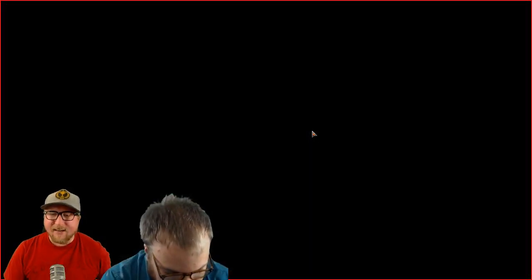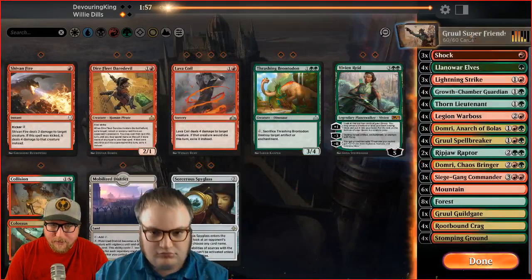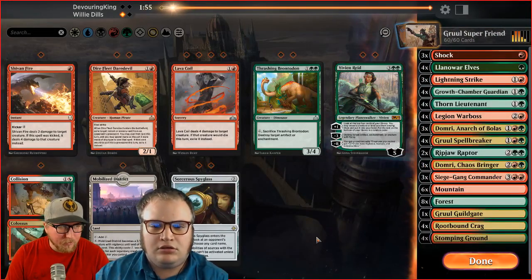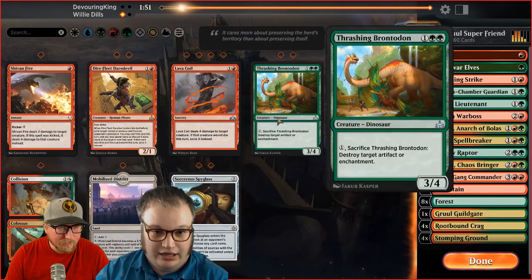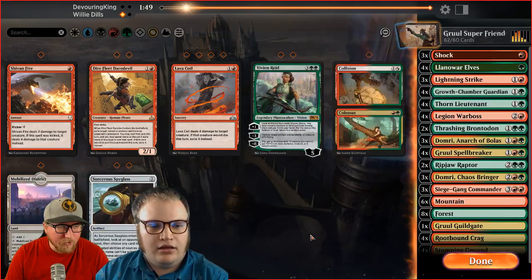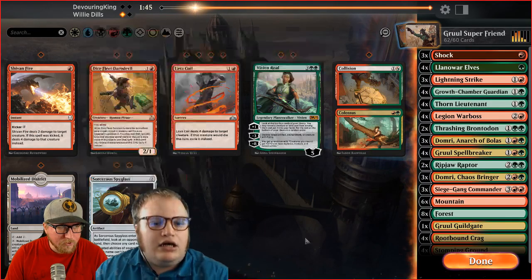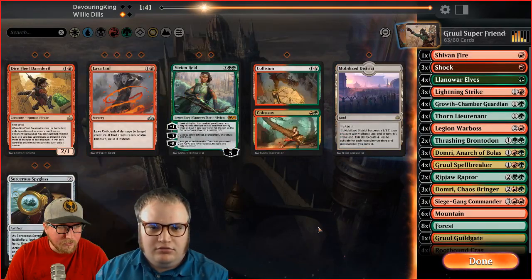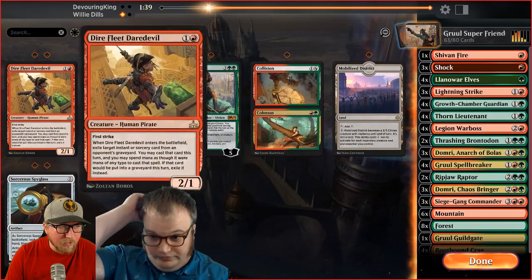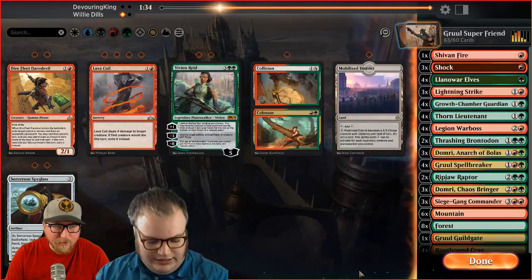My opponent mulliganed. We know he's a Weenie White deck, so what sideboard cards help? Thrashing Brontodon against History of Benalia. Do we want both of those? Sheev on Fire too — absolutely for one mana dealing two damage to a creature. What cards don't we care about? Dire Fleet Daredevil — white doesn't have that many instants or sorceries. Maybe dump one of the big Domris. Legion War Boss — go down one, maybe a Thorn Lieutenant, because it's going to be about the early minions, not five-drops.